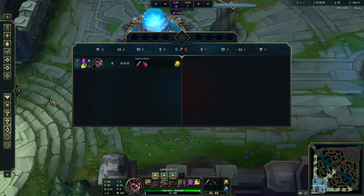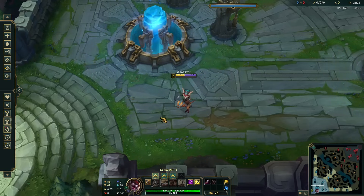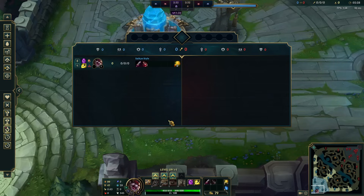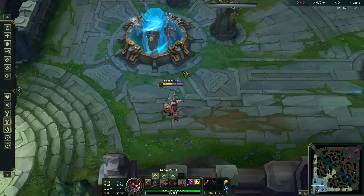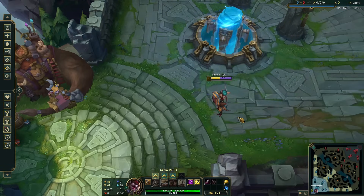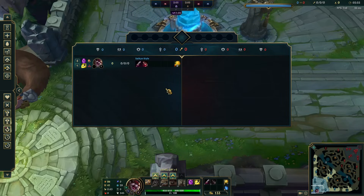People ask how Kled's health works with max HP, bonus HP, missing HP, items, and enemy champ moves that scale off HP. Something that also gets asked constantly: you've probably heard me say I don't want to stack HP or build too many HP items — because if I do, I'm going to die faster. Most games I don't build any HP right now because lethality is really strong.